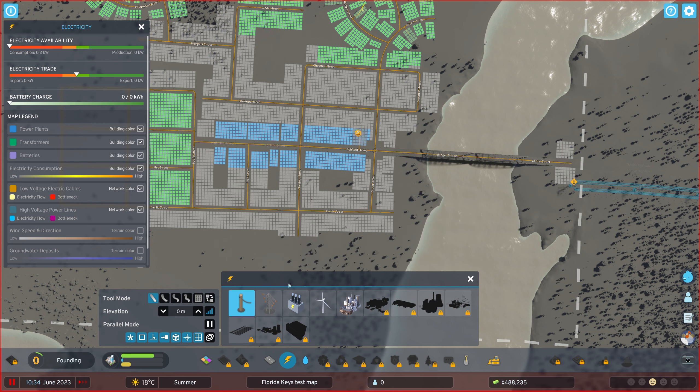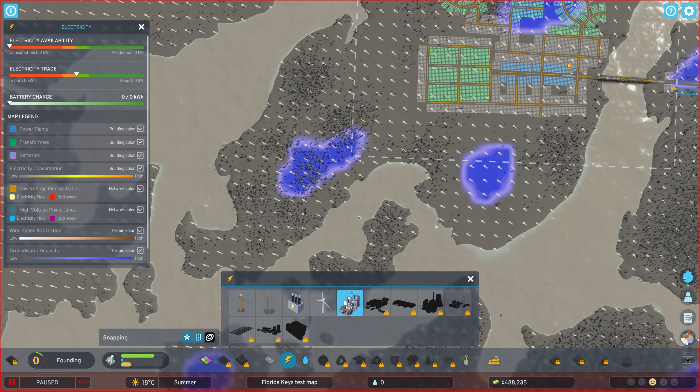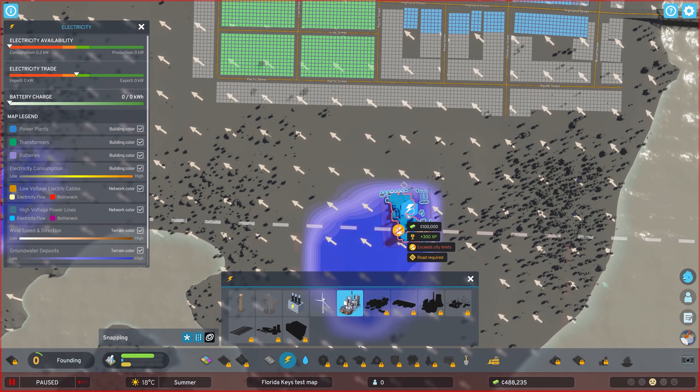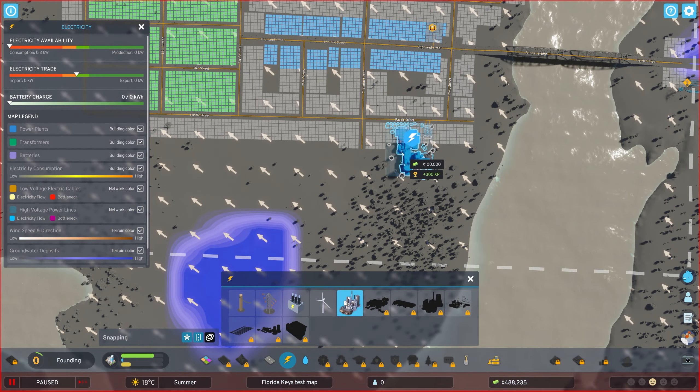For producing power we have the wind turbine and the small coal power plant — pretty typical options for most city builders at the beginning. I'm going to go with the small coal power plant since it provides a little bit extra. There's also a groundwater deposit mechanic — basically it's saying don't build here because that's where clean water is, which is kind of like SimCity 2013.